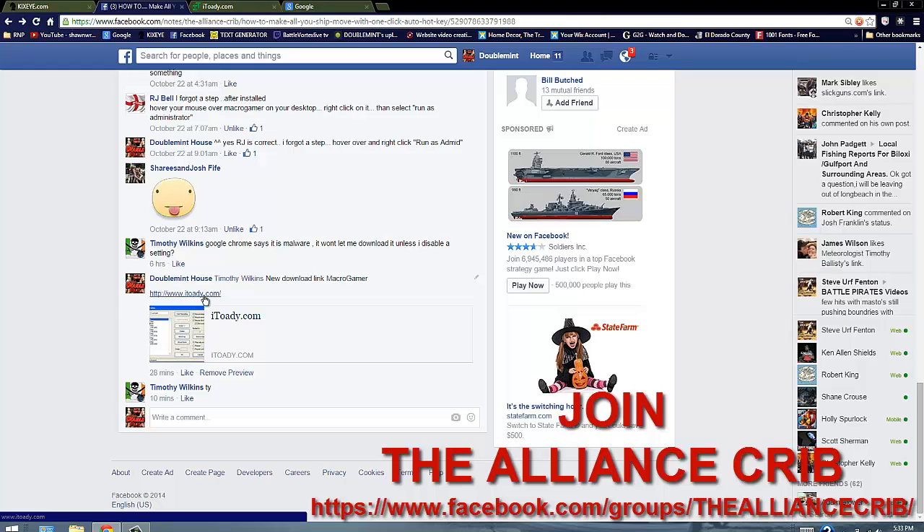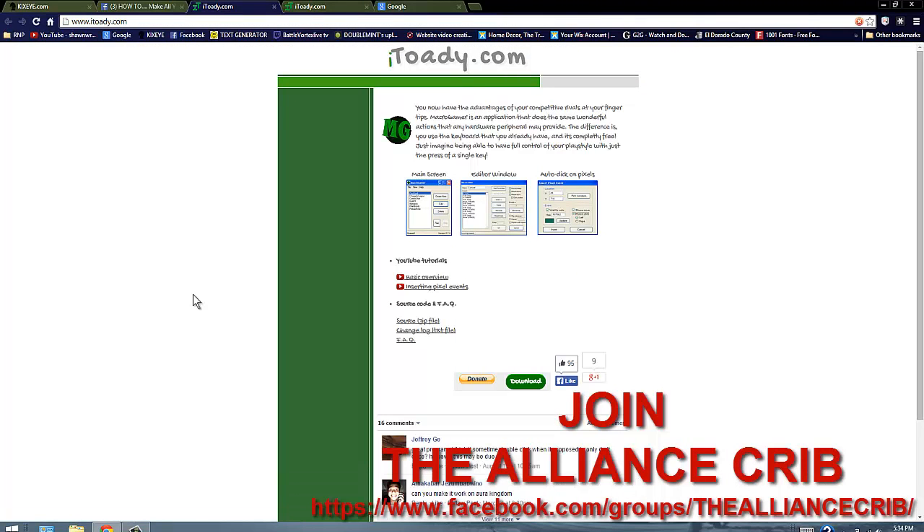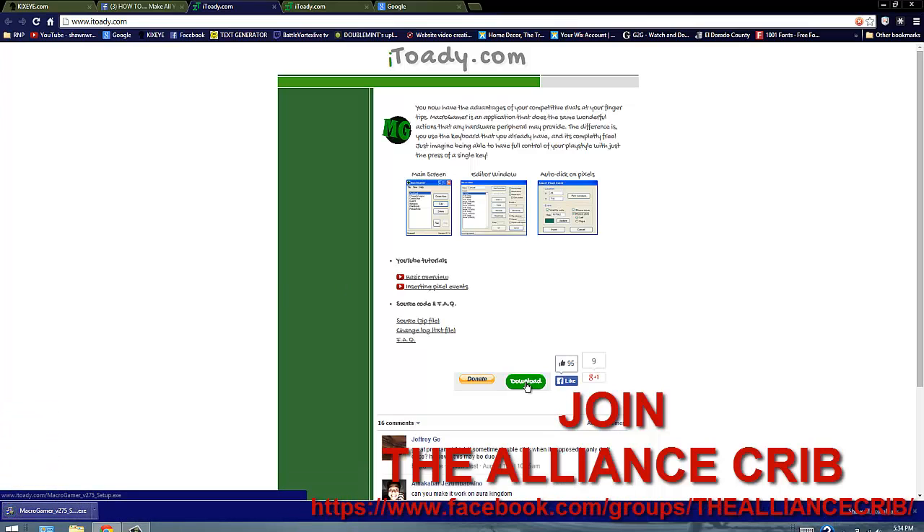Go to itoaty.com — the new download link for Macro Gamer. Click on it to bring you to the page, then click on Download. It's a really small file, so it goes really quick. Just open it up.